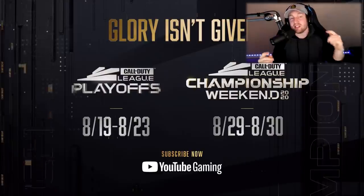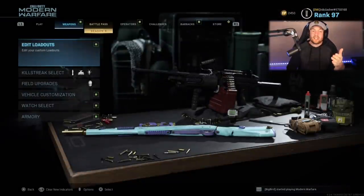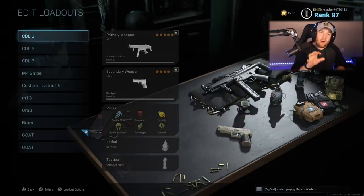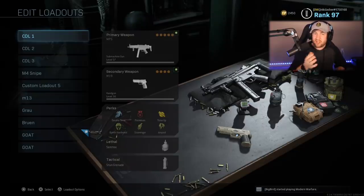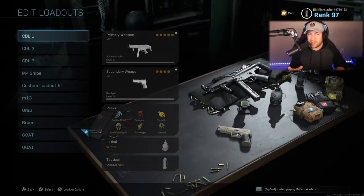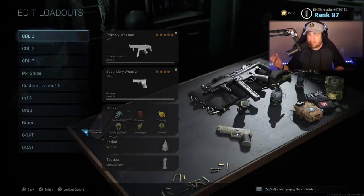Speaking of learning things, let's talk about these classes that the pros are actually using. The first thing you're going to notice is that on every single class we're going to talk about today, they all have specialist killstreaks on. The reason is that killstreaks are actually not allowed in Call of Duty League. This also changes some of the perks they use — Ghost isn't as useful, for example, because there are no UAVs. The three classes we're going to look at are essentially the only weapons you'll see in the CDL: the MP5, the M4, and the HDR — simply because they're the best weapons in the game.